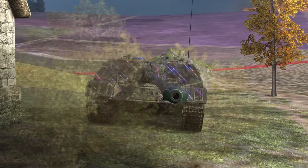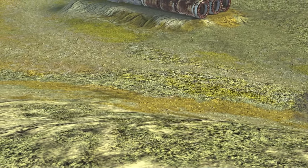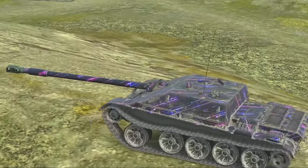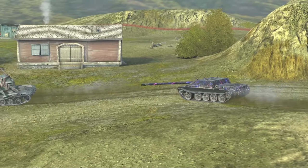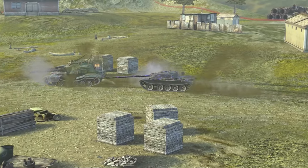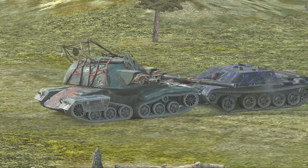The WZ-121 GFT has an impenetrable front plate, especially for tier 7s and also some tier 8 medium tanks. This vehicle also has great mobility on top of that, because it is essentially a WZ-120 chassis with a very well-sloped superstructure bolted onto it, and a gun that is essentially a tier 9 medium tank gun but even more beefed up. This thing is an absolute monster.